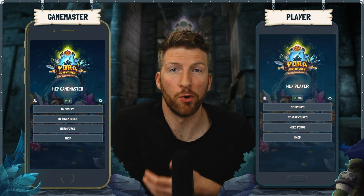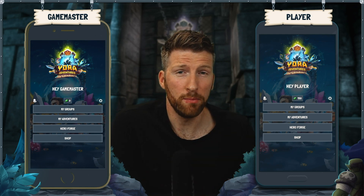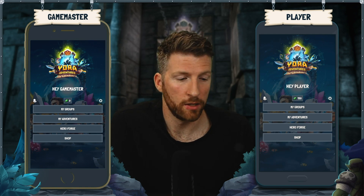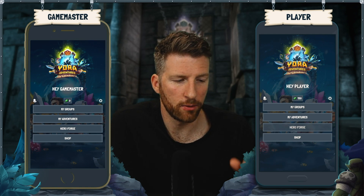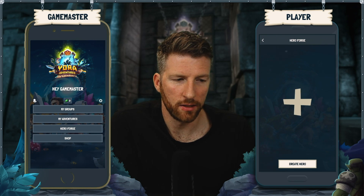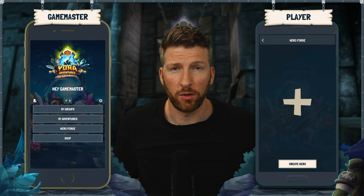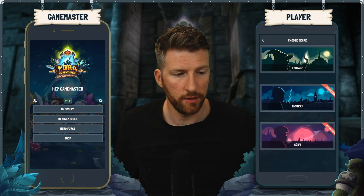A role-playing game is about the roles people play, so the most important thing you as a player can bring to the table is your hero. So let's create one. Let's hit Hero Forge — as you can see, you see nothing, because you don't have any heroes yet. So let's hit that Create Hero button.